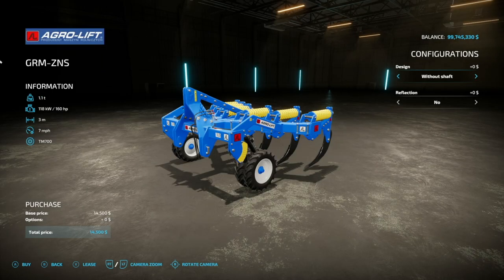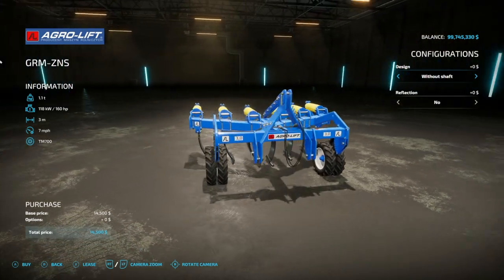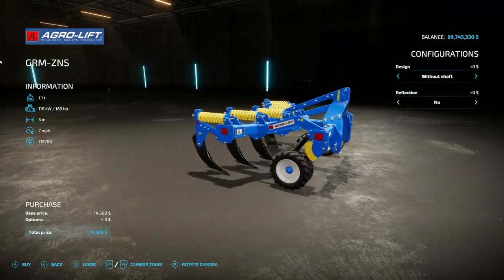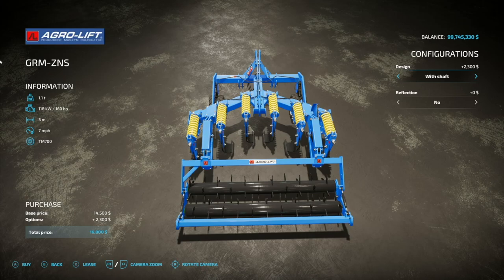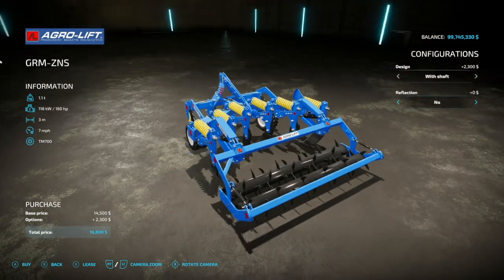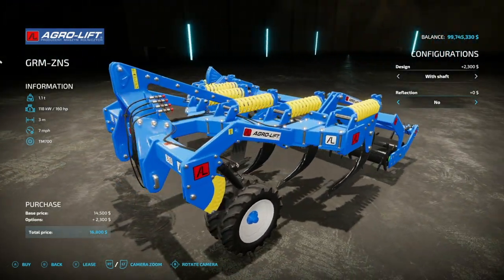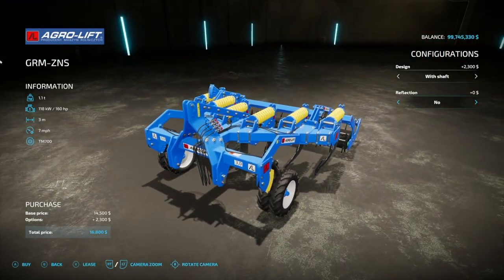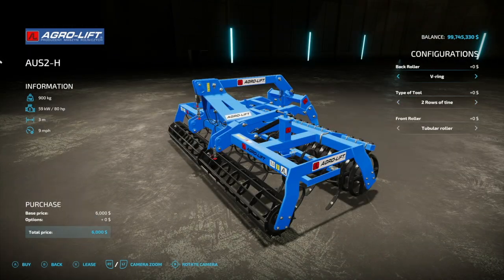Next up we got a subsoiler — this is the Agri Lift GRM ZNS. It's three meters, seven miles per hour, 160 horsepower required, and weighs 1.1 tons. As far as configs, you've got without shaft or with the shaft on the back, and reflections set to no or yes. The detail on this thing is incredible — it's from Rivers Mods.